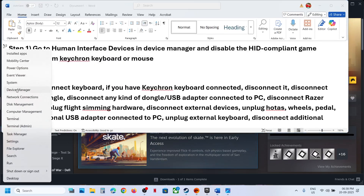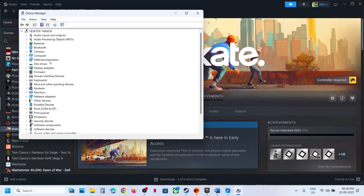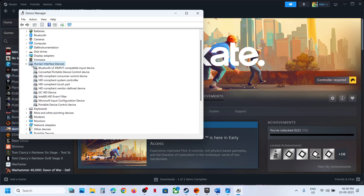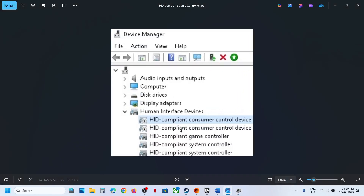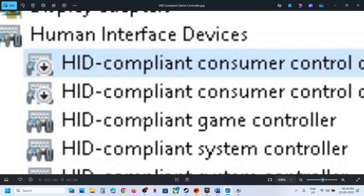Right-click on the Start menu and then go to Device Manager. Now expand Human Interface Devices. Over here, if you find HID Compliant Game Controller, you can see it listed. Make a right-click on it, and then you can disable the HID Compliant Game Controller.